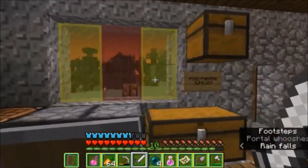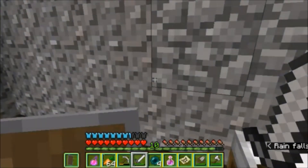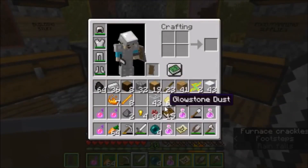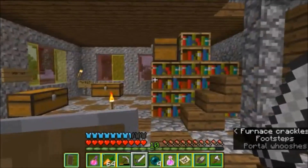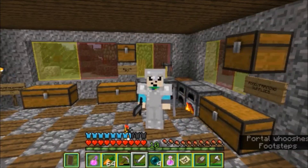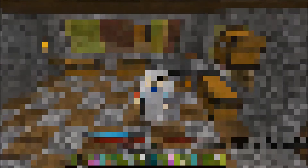I don't think there's anything else I need to do on camera in this episode. I've brewed a bunch of potions, made some golden apples, lit the portal, and showed you everything I was doing with enchanted books off-camera. The rest of the preparations will happen before the next episode. That's gonna be about it for this video — please like the video if you liked it, and subscribe if you want to see more. Adventure on!